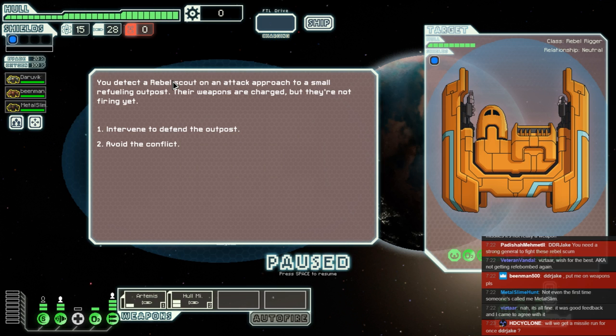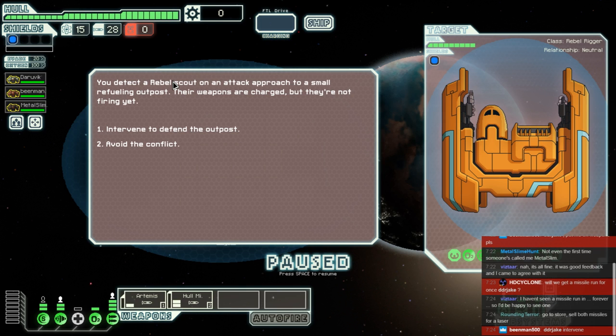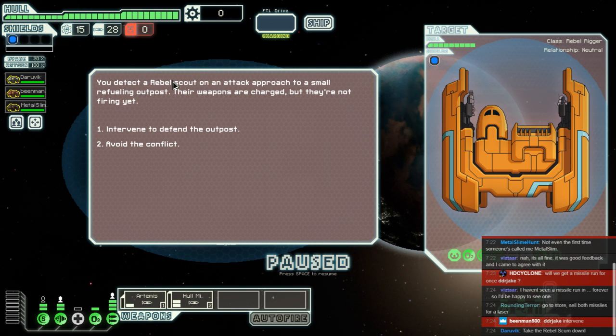As is always the case, our crew get to make the decisions. Here's our first one: we've got a rebel scout attacking a small refueling outpost. They've got drones, a rocket, and a heavy laser. Going to the store and selling both missiles for a laser — whilst tempting, probably not the smartest thing to do, because unless it's a really good missile, we have nothing else to hit an enemy with.